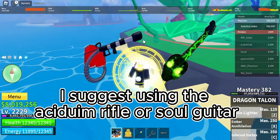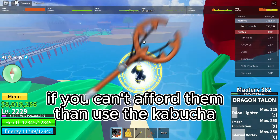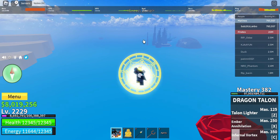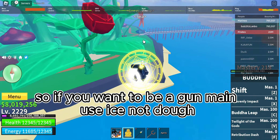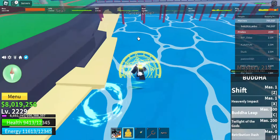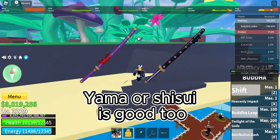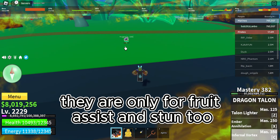For gun, I suggest using the Acidum Rifle or Soul Guitar. If you can't afford them, then use the Kabocha — they are only for stun. So if you want to be a gun main, use Ice, not Dough. For sword, use the CDK or Spiky Trident; Yama or Shisui is good too. They are only for comboing with the fruit.